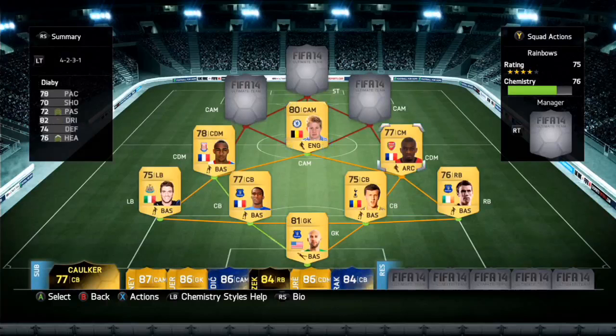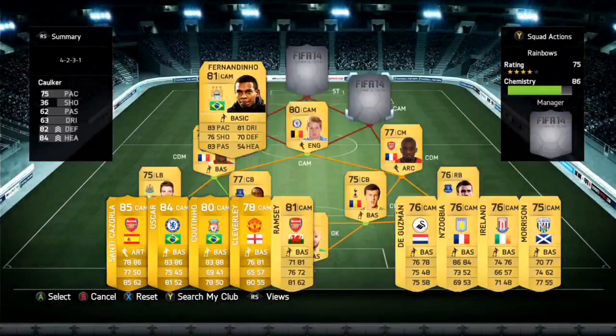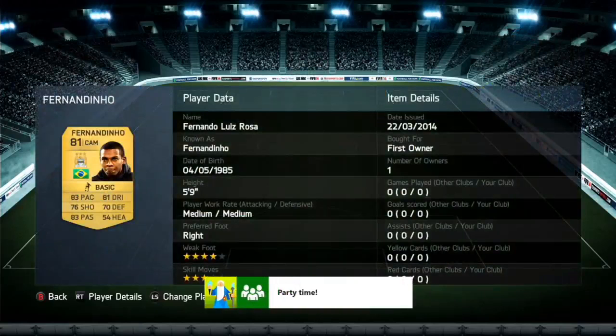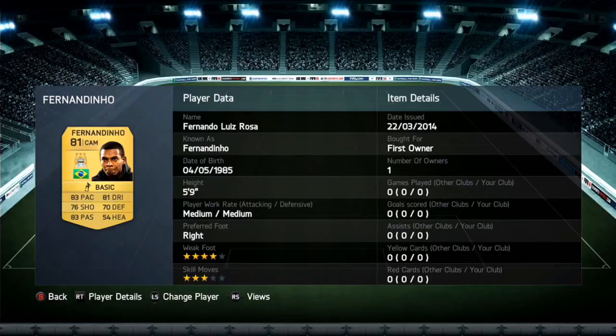On the right CAM position we have Fernandinho — a bit of an odd one because he's originally a CM, but I've converted him to CAM. He's got 83 pace, 81 dribbling, 76 shooting, 83 passing, 70 defending, and 54 heading. He is fantastic — he has a cracking long shot and sits perfectly behind the striker. He'll be making some good through balls to the striker as well.